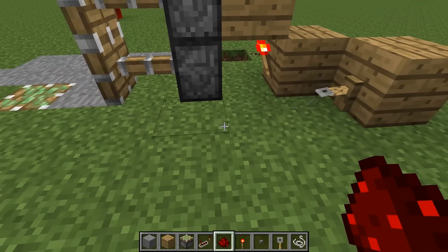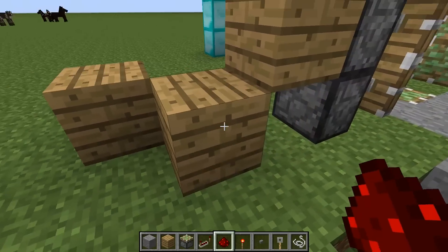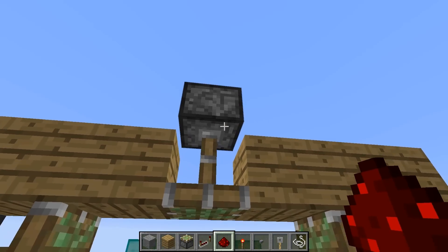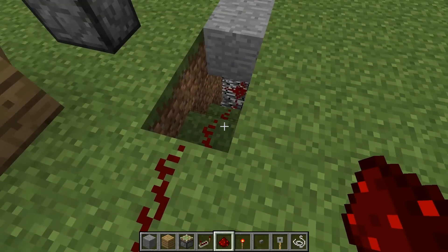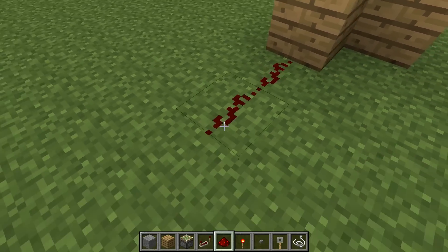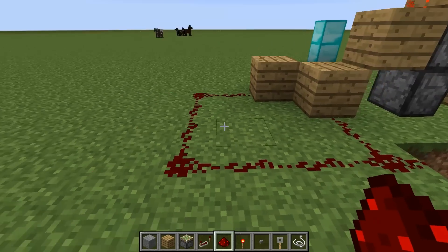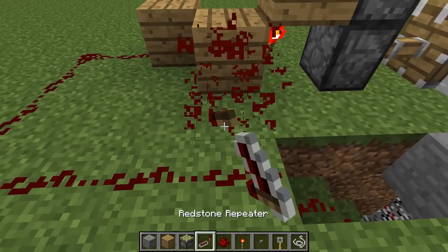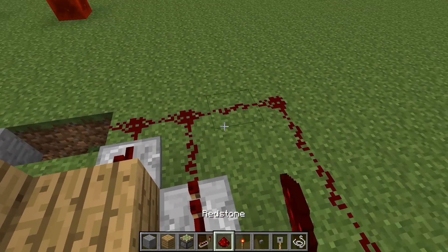Now the next step is to hook this tripwire up — not only to this block here to invert the torch and retract these pistons and by extension this piston as well, but also to send power down into the pit so it can retract the bottom piston. And the way that we do that is just by hooking up a bunch of redstone wire like so.